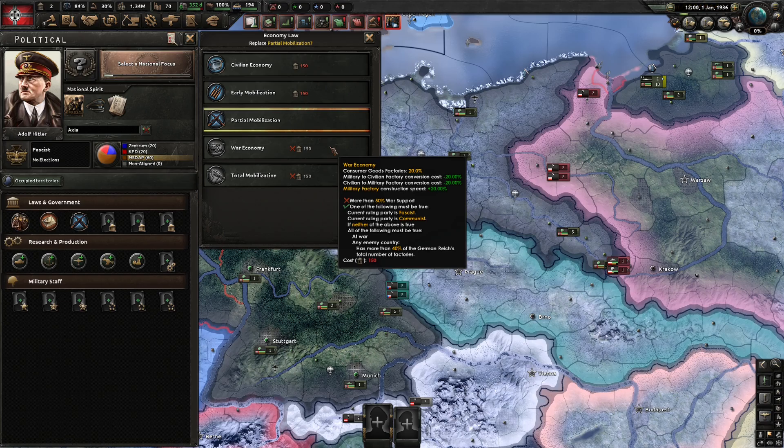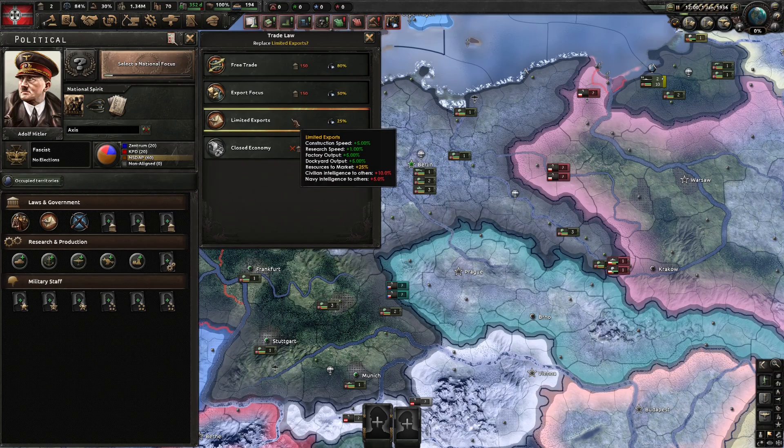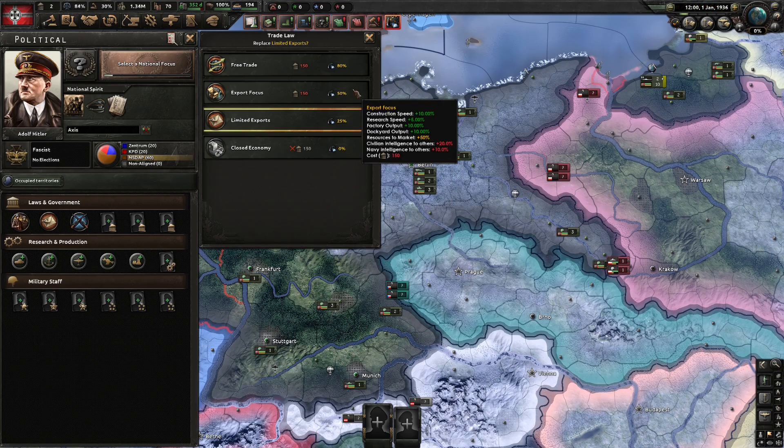With your trade law, you'll see that each level has a different percentage of the amount of goods that are exported to the market. So again, if you're finding you're losing a lot of your civs because you need to trade for a lot of resources, try reducing your trade law.